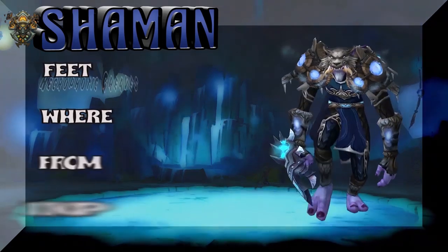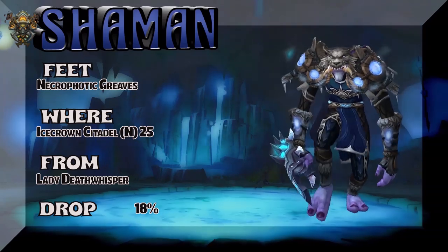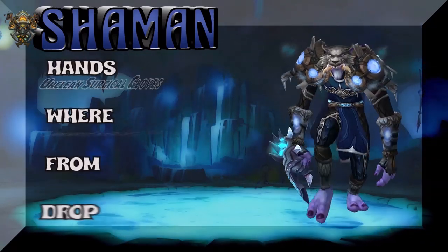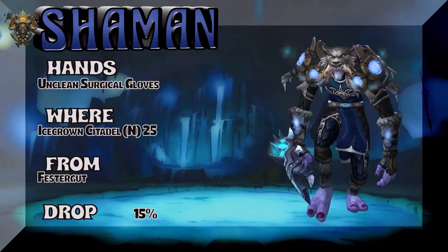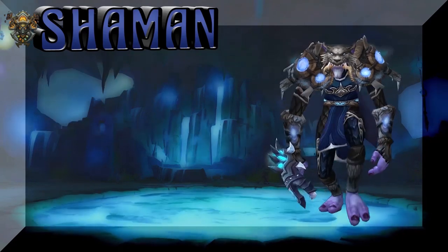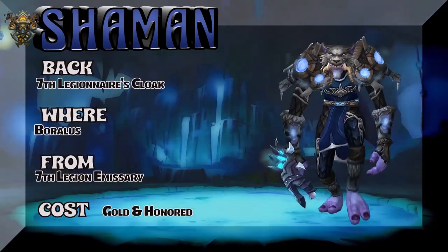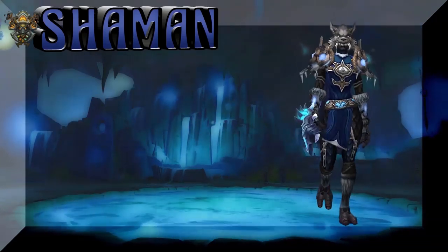We have a Troll showing you the feet, out of Icecrown Citadel — Normal Mode 25-Man. Lady Deathwhisper is the boss. The hands are Unclean Surgical Gloves from Icecrown Citadel, Normal Mode 25-Man — Festergut at 15% on the drop rate. The back is Alliance only, but there's a ton of blue capes you could substitute, so that's not a problem.